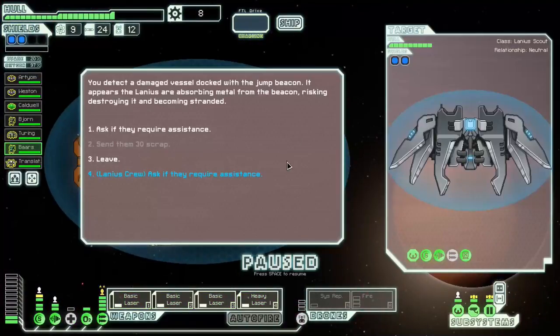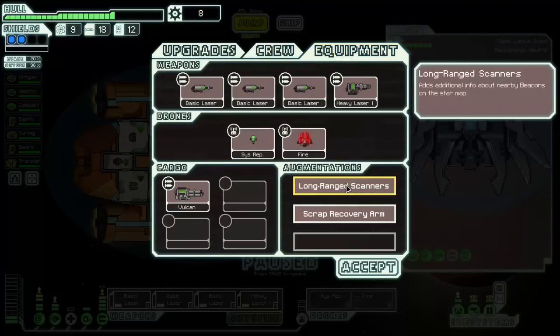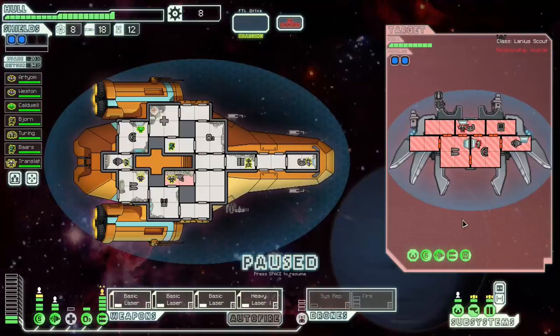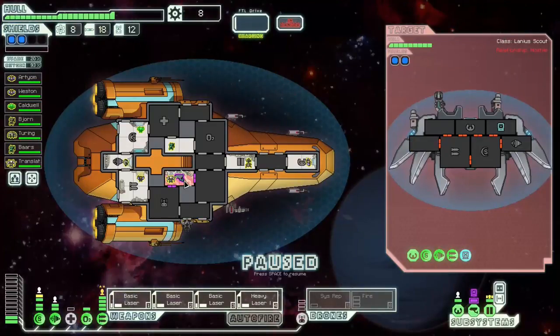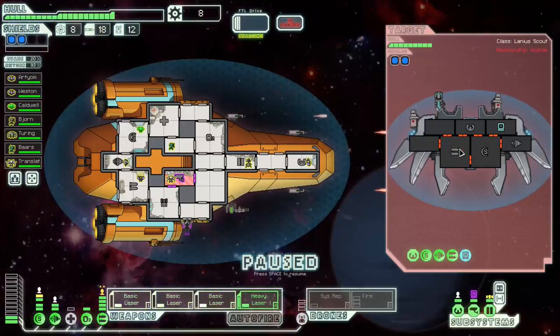The Lanius actually helps here. I'm going to give these guys missiles since I don't use those. I'll get an augment — I can always sell it. I don't think I can do more than one more jump, so let's do one more jump, fight a ship, and then go to the exit. These Lanius are not friendly — there's a hacking drone going on my scanners, which I don't care about. I basically want to shoot out their weapons first because they've got two missiles and I did not get a defense drone. I'm going to shoot my heavy laser last. It got my drones, which I'm not using, and did some damage, but it could have been worse.